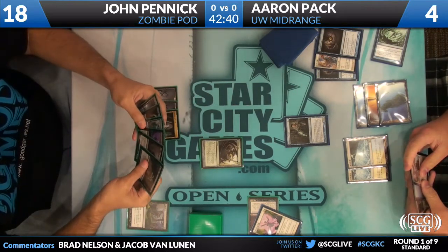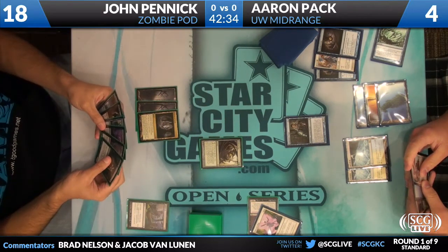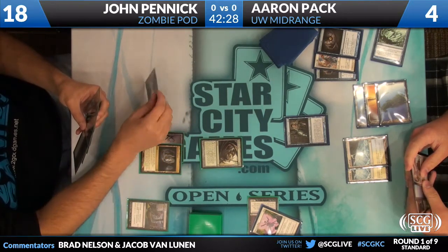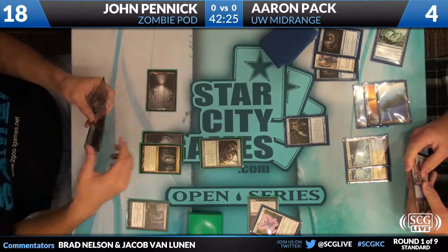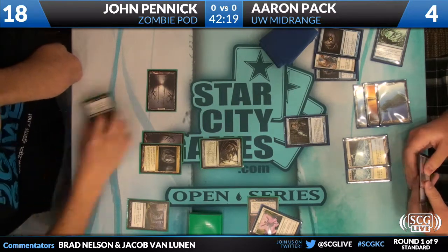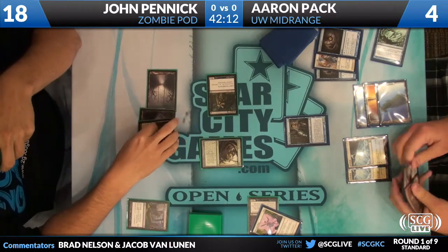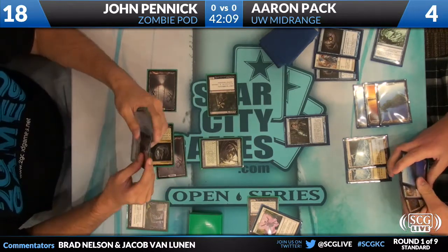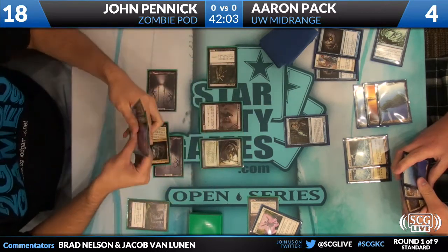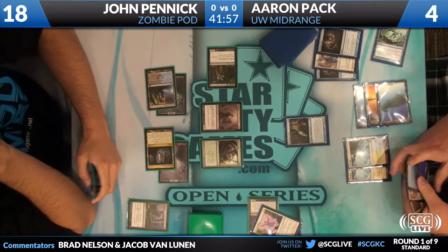John has that Tragic Slip in his graveyard — copying it with Snapcaster made that a very real play. But this turn you would need a blue source. John is just such a strong player. I've known of him for so many years, but until the last Pro Tour where I tested with him, I didn't know how smart this kid was at Magic. Whenever I've asked people questions about formats, one of the things I've commonly heard is 'well, Pennick told me.' He's quietly one of the best MTG players — just hasn't had that breakout at the Pro Tour yet.